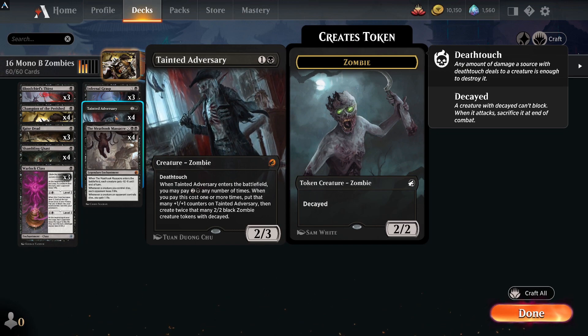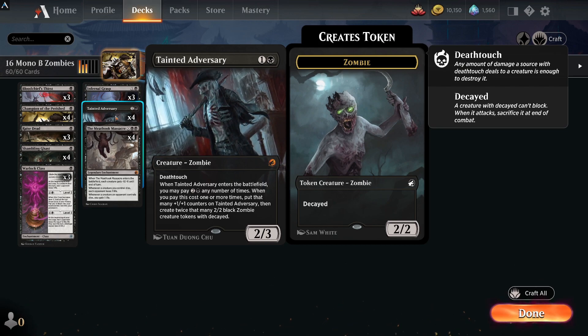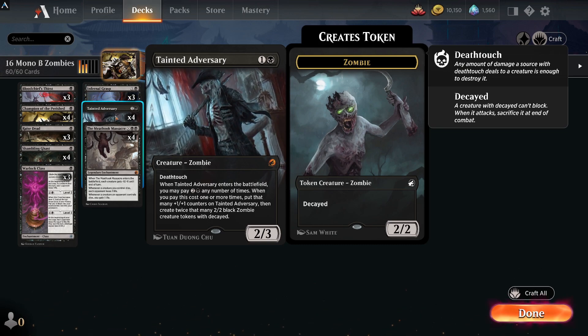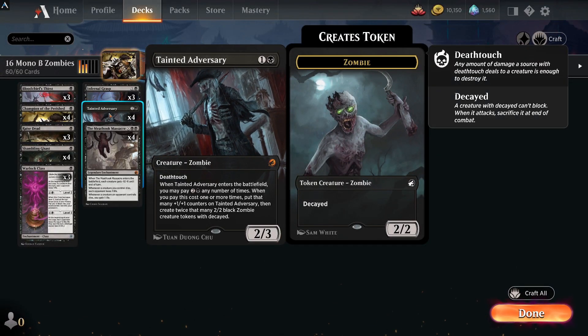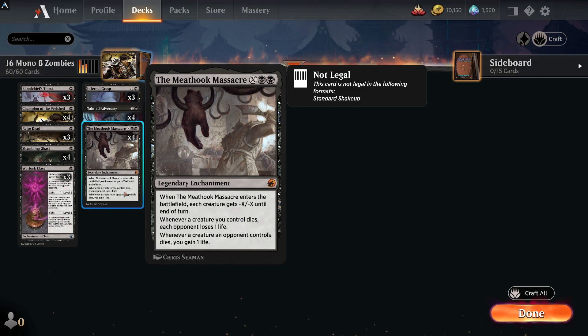Another mythic rare is Tainted Adversary — a 2/3 with deathtouch. When it enters the battlefield you may pay three any number of times; when you pay this cost, put +1/+1 counters on Tainted Adversary then create twice that many zombie creature tokens with decayed. It's a really cool card — deathtouch is nice for evasion and then you can just spam the board with lots more zombies.